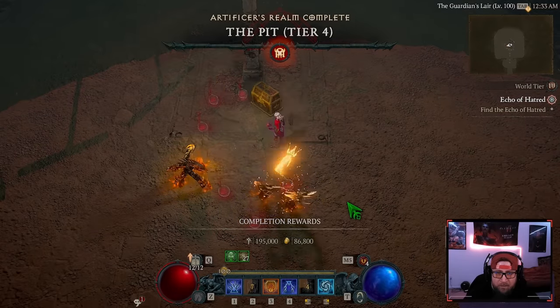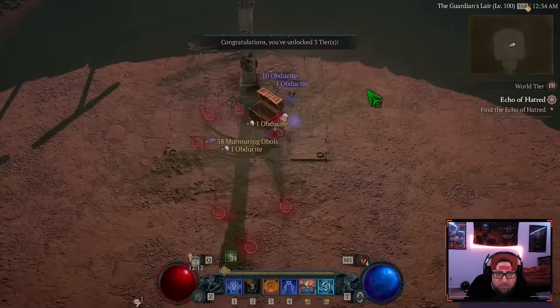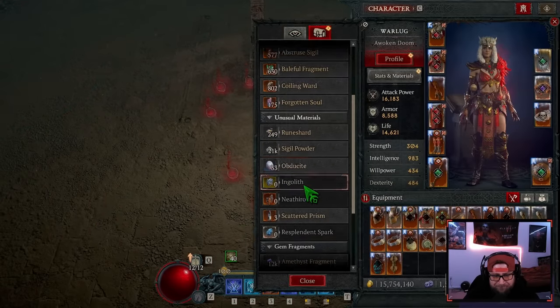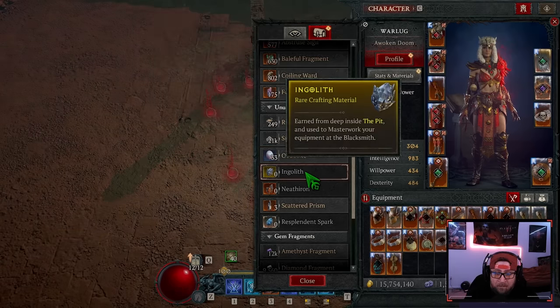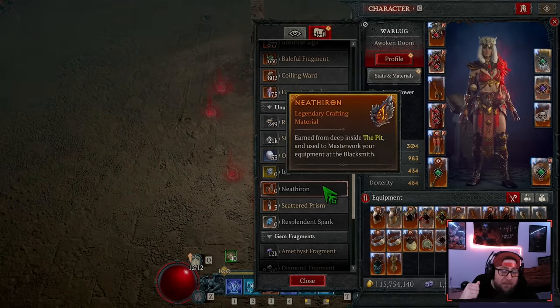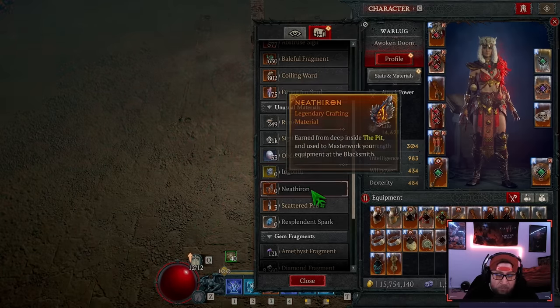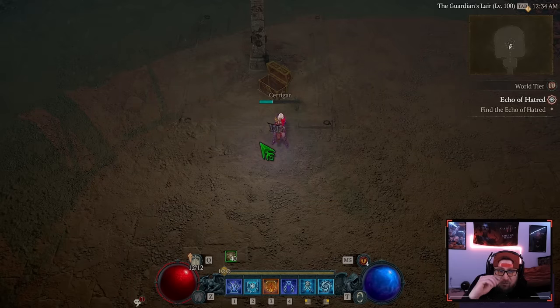We open up the chest and get our items. These are Obdusites. As you increase your tier levels you'll get Ingoliths, and at even higher tiers you'll get the Neats. These three resources are what you need to masterwork your items. Let's go do that now and explain how masterworking works.